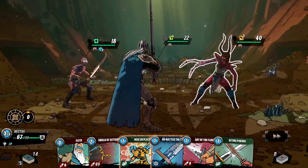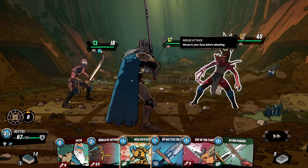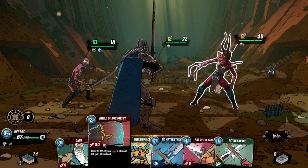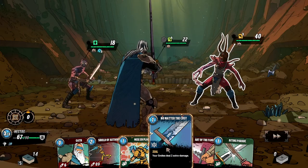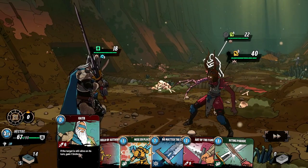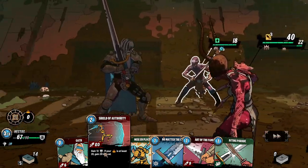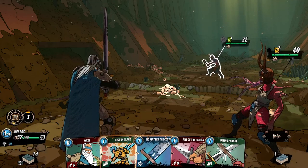These enemies: one will buff himself for allies, one will attack us for six ranged damage, and one for three melee damage. I can kill this one with one stroke, and I can attack the ranged guy. I miscalculated — I can strike him. One Shield of Authority here, and I'll strike him for one more energy with the ultimate, definitely. We have enough armor.